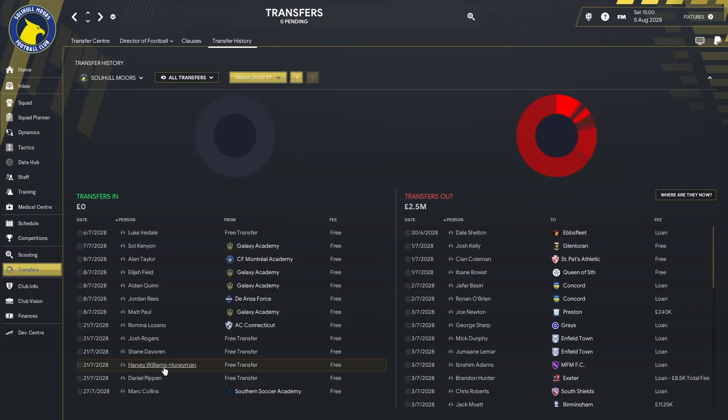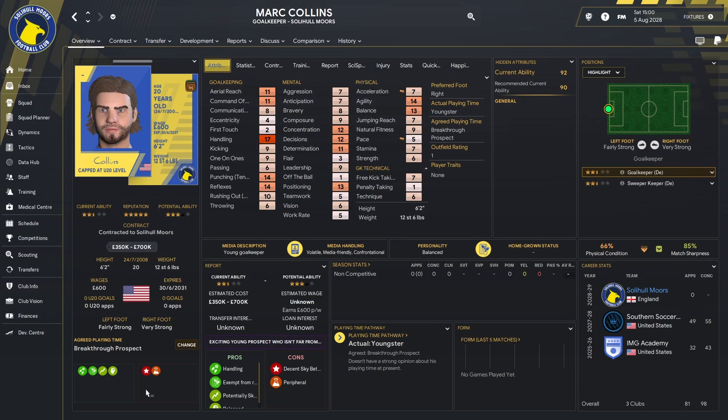The final one we signed was Mark Collins. He's come from the Southern Soccer Academy after being at the IMG Academy. He's 20 years old and a goalkeeper. He has quite a bit of potential — aerial reach is good, command of area is good, handling good, punching tendency of 14 which is a bit high, reflexes of 14 is good, and he has low rushing out tendencies which is good as well. Probably a season out on loan somewhere will do him the world of good.